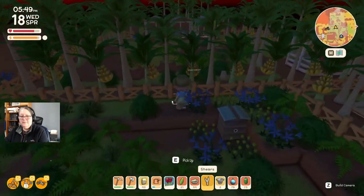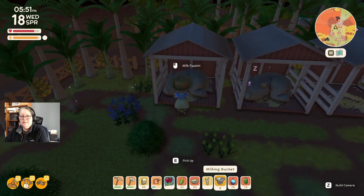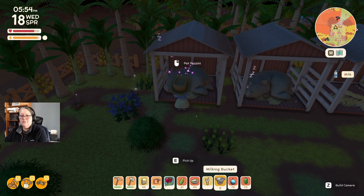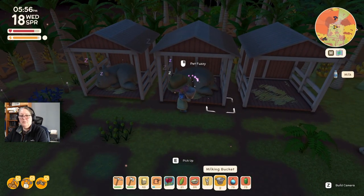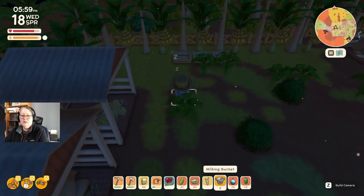I can milk Fuzzini! And I can pet Fuzzini. Sweet dreams Fuzzini. I can't pet the little thingamy though. Let's make sure these guys and girls have feed — I don't think I fed them properly this morning either. Someone is hungry. Pet Fluffy. I definitely can't milk Fluffy with a bag of chicken feed. Milk Fluffy. Pet Fluffy again. You are a good Fluffy.